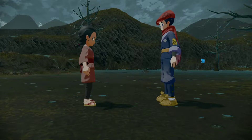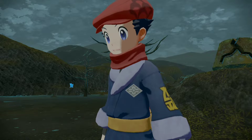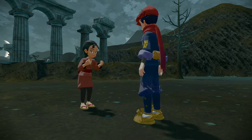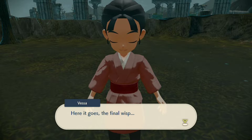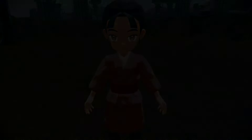After that, you're going to go to the Crimson Mirelands at the Shrouded Ruins. Talk to Vessa over here — she's going to say some creepy stuff and calls you 'the strange one.' From here on out, you're pretty much going to catch Spiritomb nice and easy.